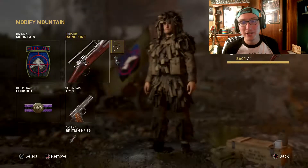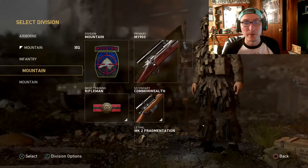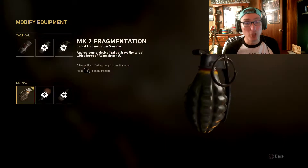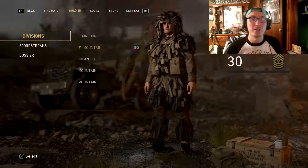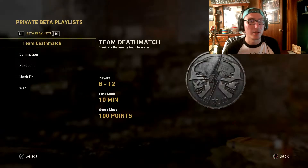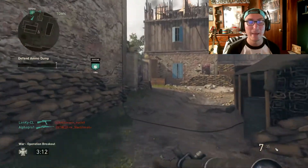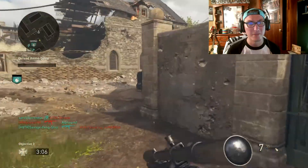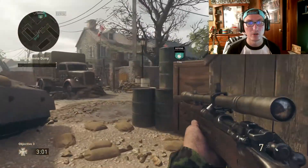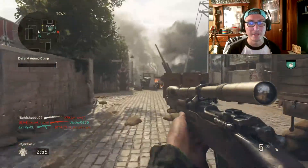They actually added a new sniper — it's called the M1903, but it's basically the Springfield. It's good, but I am absolute garbage with it. There's actually less aim assist on it than there is on the Commonwealth, if there's any aim assist at all. It's very powerful though — I'd say the Commonwealth is like the Ballista and this is like the DSR 50.